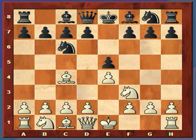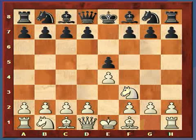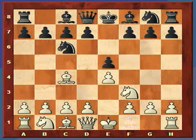Welcome to my lecture on the Italian game, the second part. In my last video I covered the basic second and third moves for white after e4, e5. The moves for the Italian game are e4, e5, knight f3, knight c6, bishop c4.